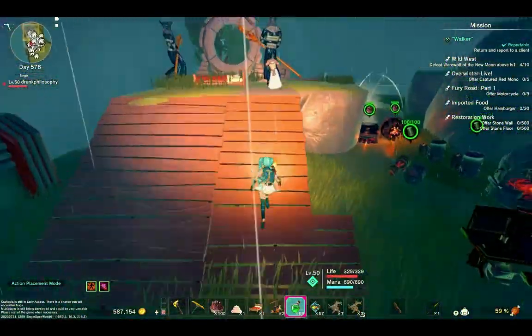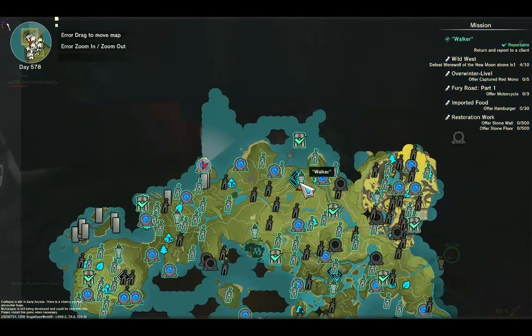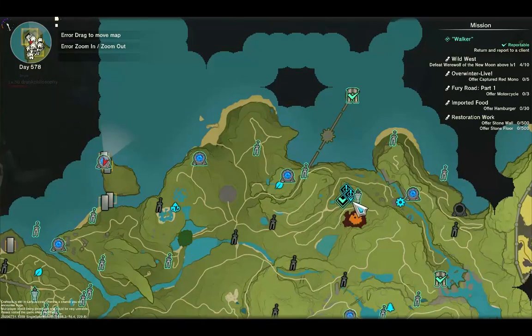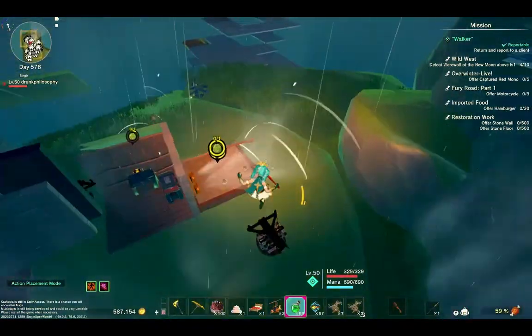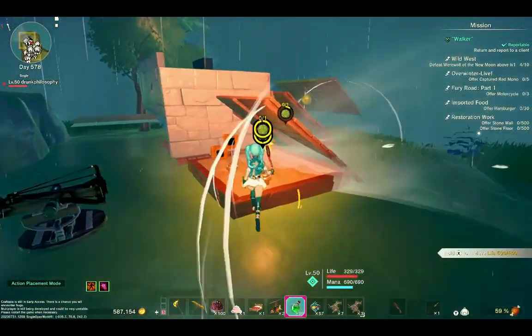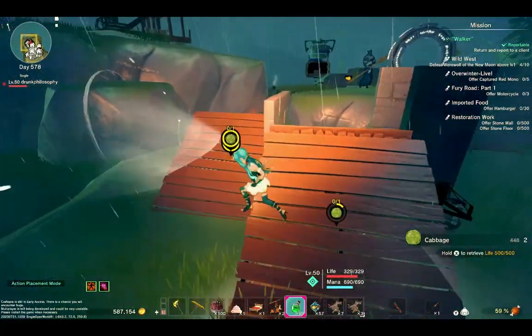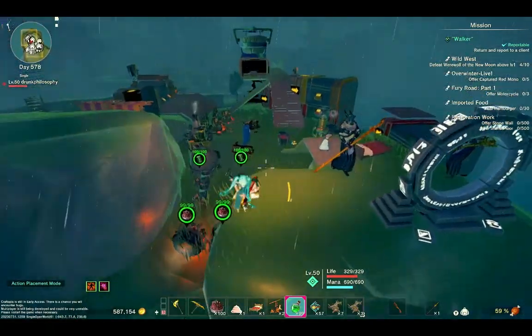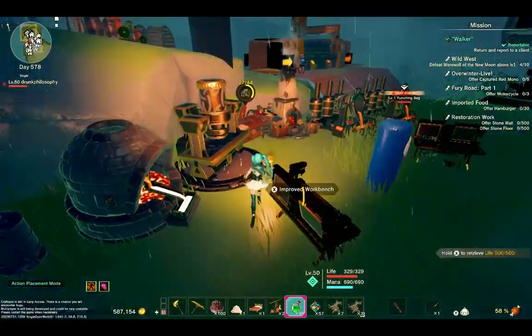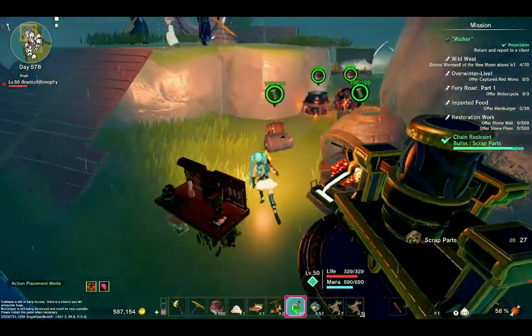The first route I did was to buy them. You gotta go over to this town — there's going to be a merchant there. Once you get there, go to that merchant. He only takes cabbages and he'll sell you things. One of the things he'll sell you is gunpowder and scrap parts.